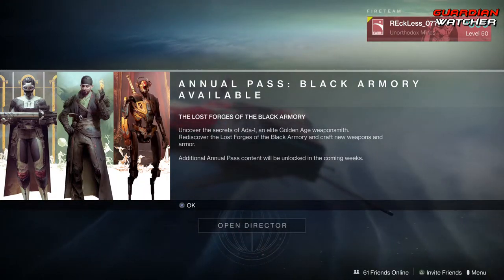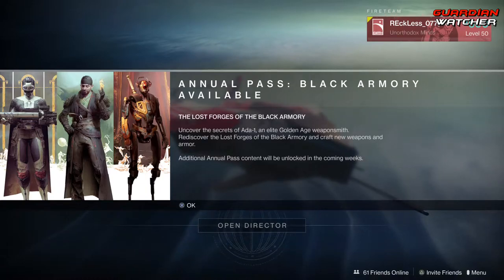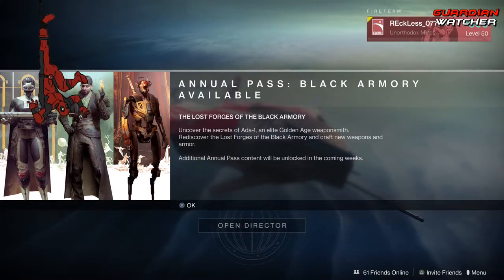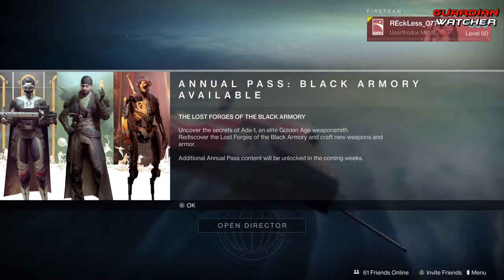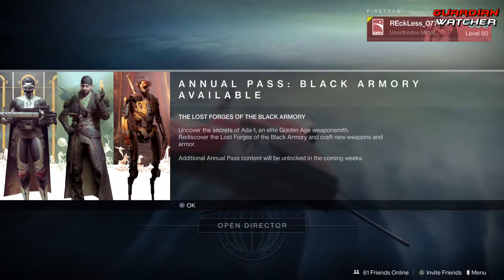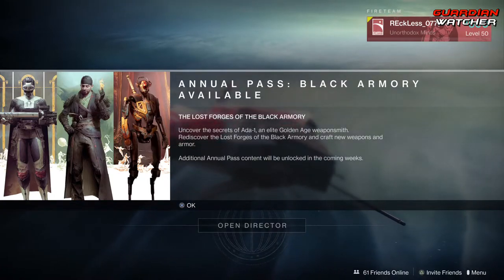It reads: The Lost Fortress of the Black Armory — uncovers the secrets of 801 and Elite Golden Age Weaponsmith. Rediscover the Lost Forges of the Black Armory and craft new weapons and armor. Also, the additional annual pass content will be unlocked in the next coming weeks.